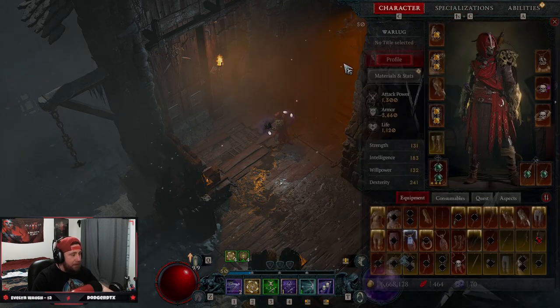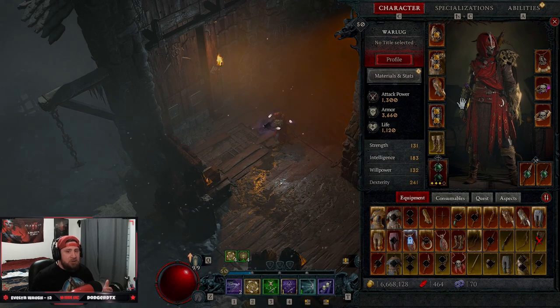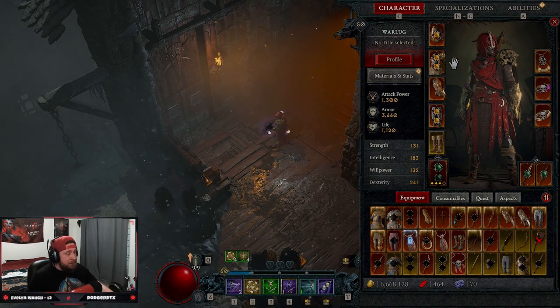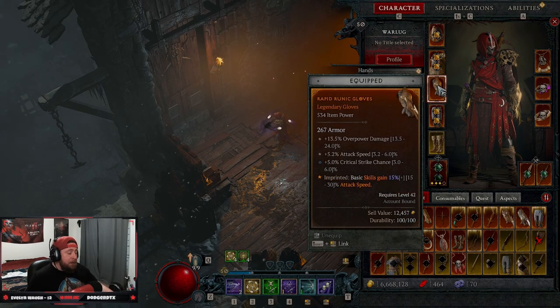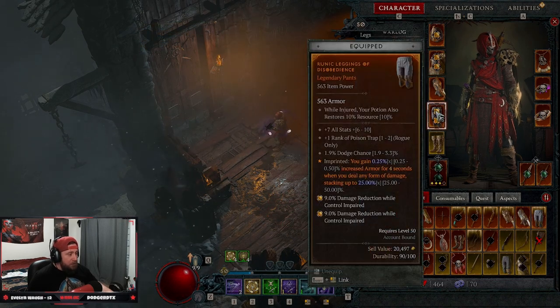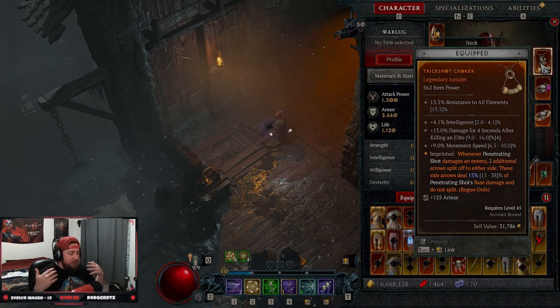For leveling, we're only doing codexes, so let me break down the ones you need. You're going to want Armor of the Mighty — base skills give damage reduction, which is huge. Rapid — basic attack skills have increased attack speed to help regenerate energy. Legs of Disobedience — you want the armor from this because rogues are very squishy.